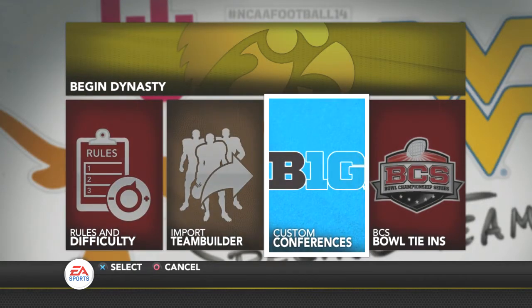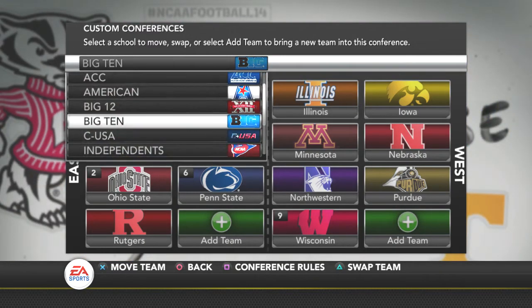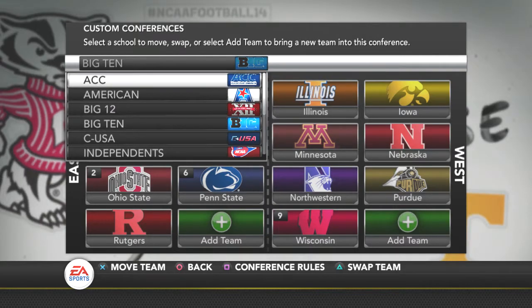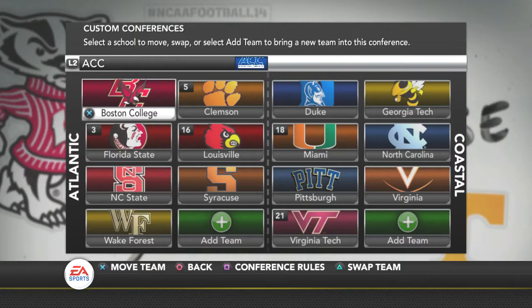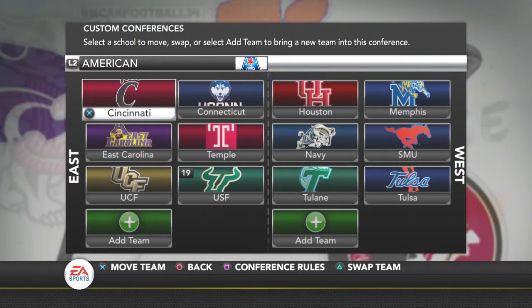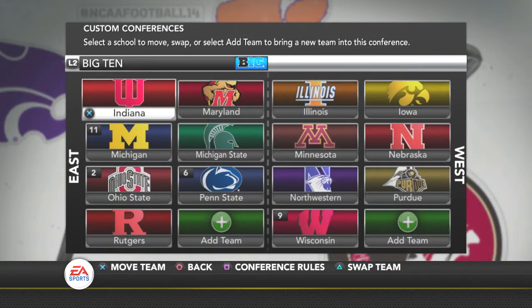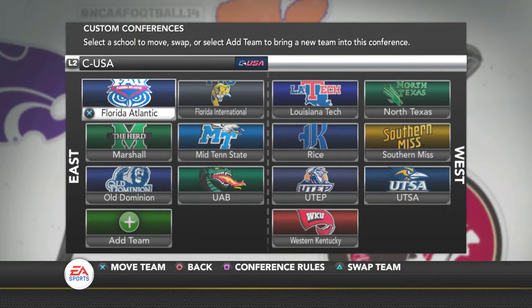We're going to look at the conferences and the way they're set up. I've realigned these to be as realistic as possible — I've been moving teams around, like adding Rutgers to the Big Ten, adding Maryland, and stuff like that. We're going to go to the ACC. Louisville is in the Atlantic obviously, and I pulled out Maryland to put in the Big Ten. We'll go to the American Conference, which has East and West sides — Navy is on the West side in real life, so I lined everything up to work with that. The Big 12 is just the same old Big 12 with 10 schools.